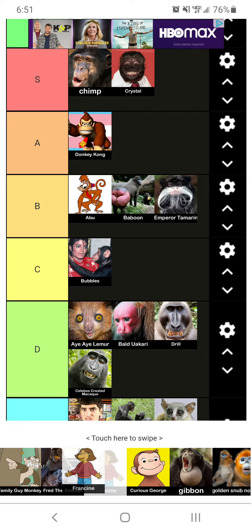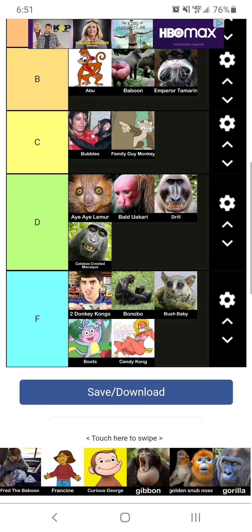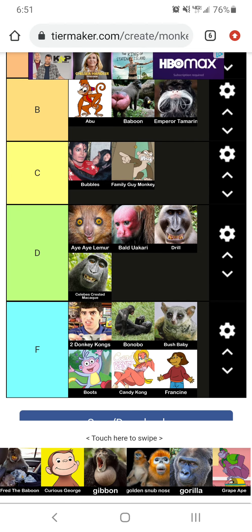Now we got the Family Guy monkey. Honestly, a little bit overrated. I'm going to put him at C tier. Now we've got this monkey right here — honestly, I have a feeling this is somewhat racial. I'm going to just put it in the F tier.